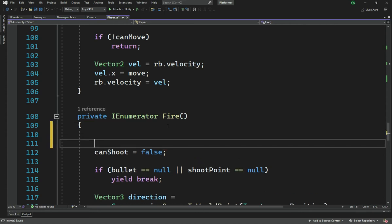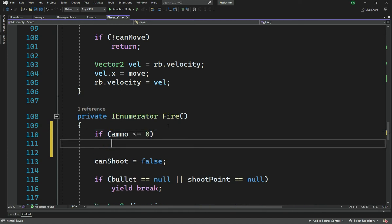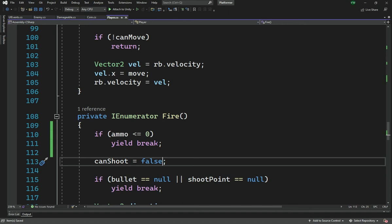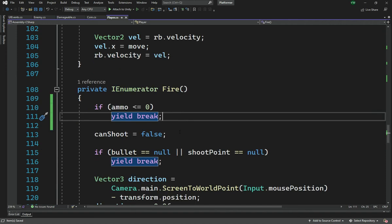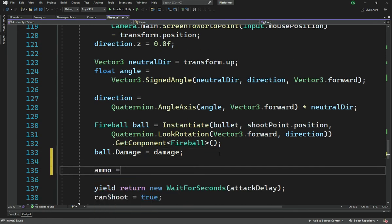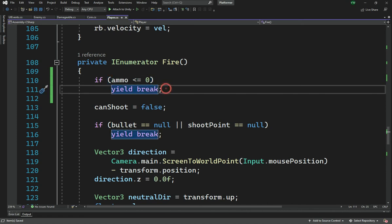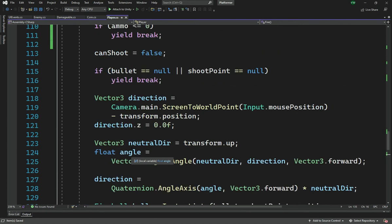In the fire function, we check: if ammo is less than or equal to zero, we yield break to stop execution, because we don't want to shoot with no ammo. If we do have ammo, we decrement it with ammo--. This should never go below zero because we check first, so there's no underflow risk with the unsigned integer.